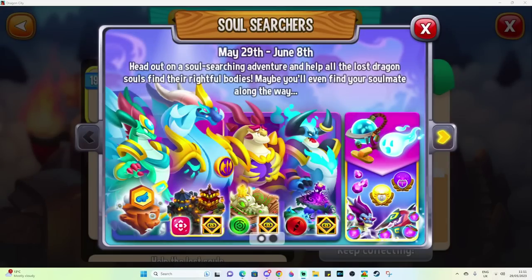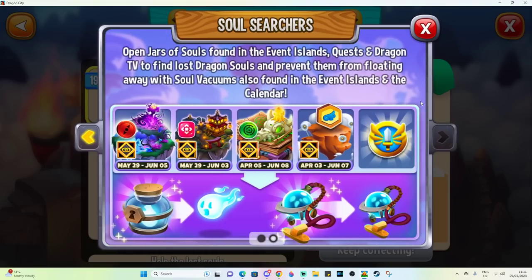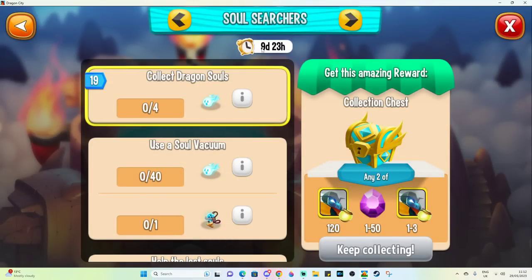Hi, hello there DC Gamer! Today we have the brand new Soul Searchers collection, which will last from the 29th of May to June 8th with new dragons. We also got a few things that changed as of this morning and a bug fix for the birthday collection. There's quite a lot coming up — we currently have a puzzle event and a grid event ongoing, and we're also going to have a maze event and a runner event.